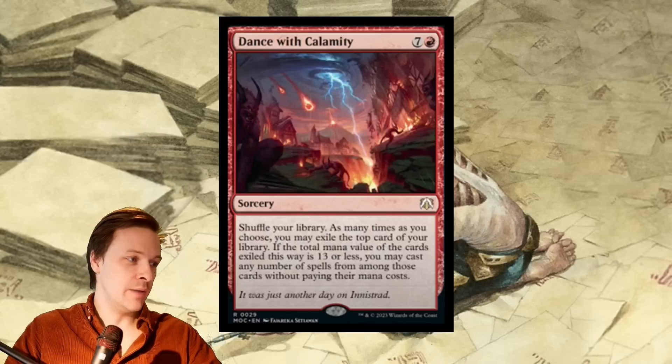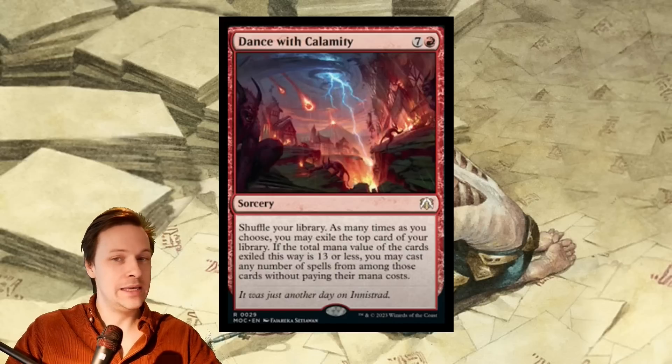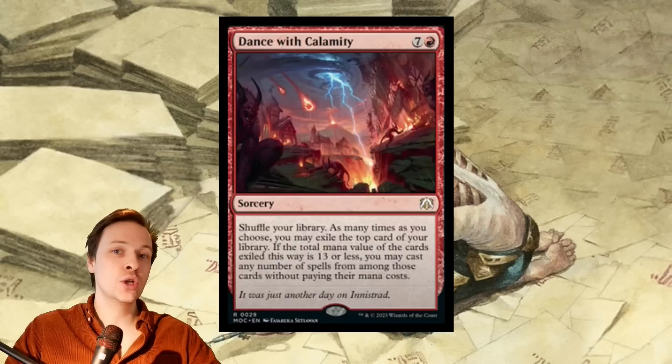It reads: shuffle your library, then as many times as you choose, you may exile the top of your library. If the total mana value of the cards exiled this way is 13 or less, you may cast any number of spells from among these cards without paying their mana cost. So you don't want to accidentally exile too many things.